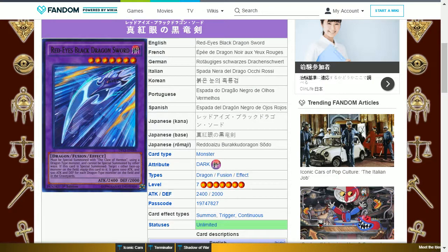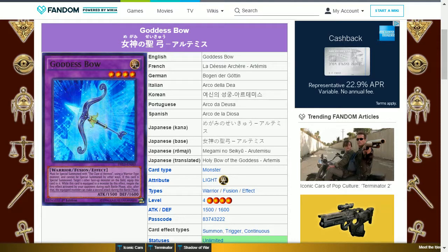The next card is Red-Eyes Black Dragon Sword. This is a dark dragon fusion level 7 with 2400 attack and 2000 defense. It must be special summoned with the Claw of Hermos using a dragon-type monster and cannot be special summoned by other ways. If this card is special summoned, target one other face-up monster on the field and equip this card to it — it gains 1000 attack and 500 attack and defense for each dragon-type monster on the field and in the graveyards. This gives a monster an initial boost and, if paired in a dragon deck against a rival dragon deck, can become very powerful very quickly.